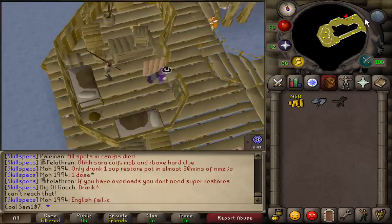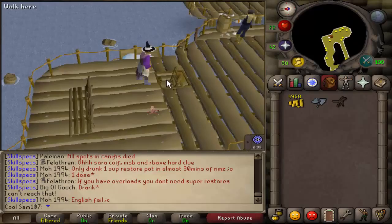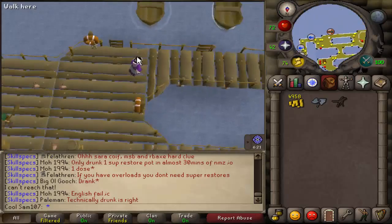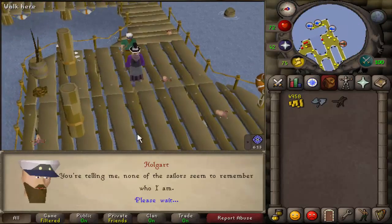Go through the dialogue with Kenneth. After that, head straight back down the ladder you came from and all the way back to the area where you entered the fishing platform. Talk to Holgurt again and report to him what you've done.